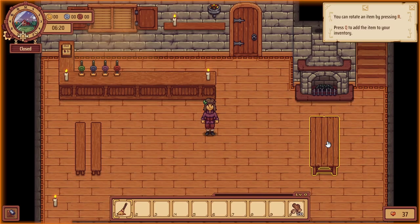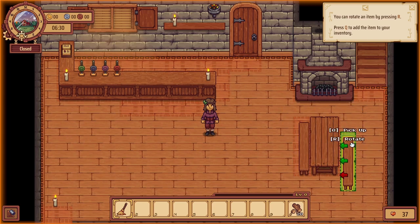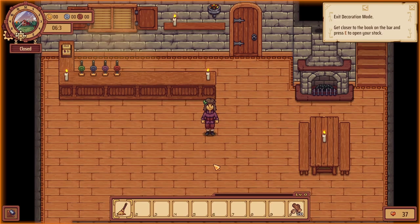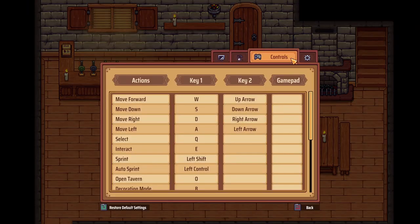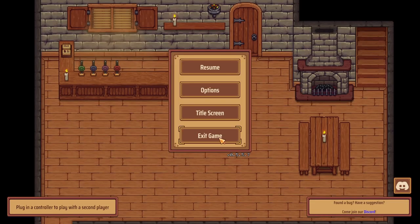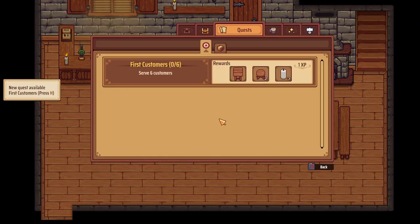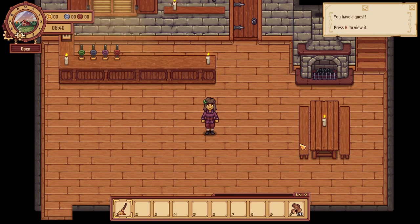Let's place this right in front of the fireplace so they can get nice and cozy. We'll place it right there in the middle. All righty, so we have a quest here — we need to serve six customers, and if we do that we'll receive a nice little table, two chairs, and some more candles.